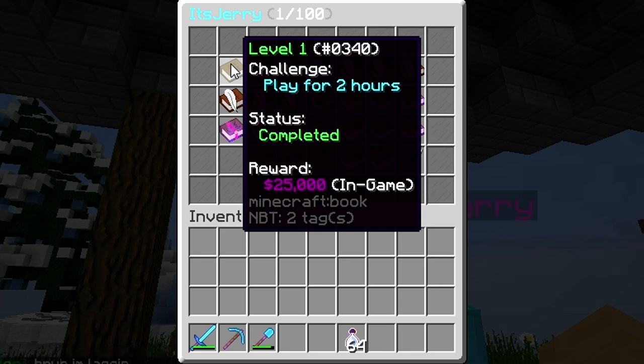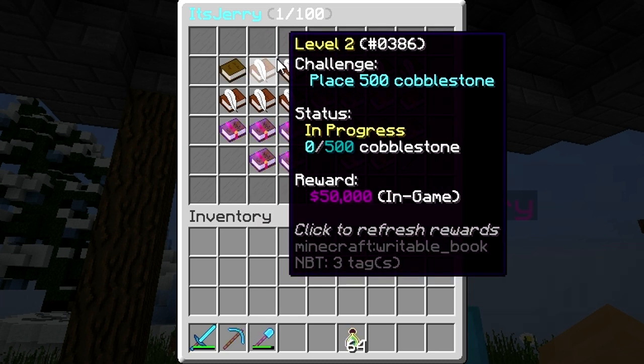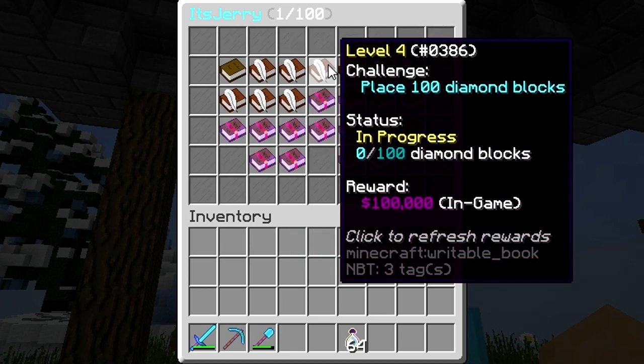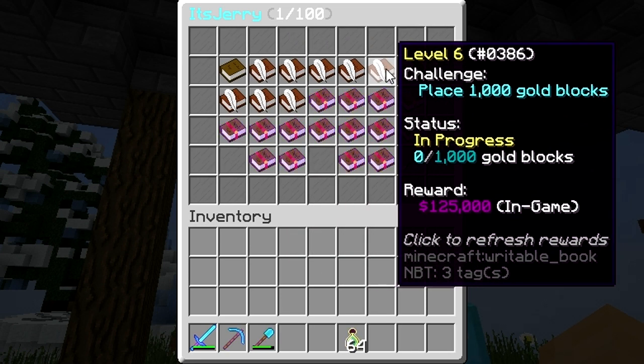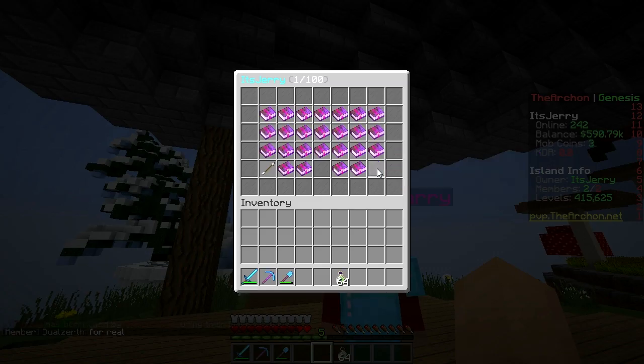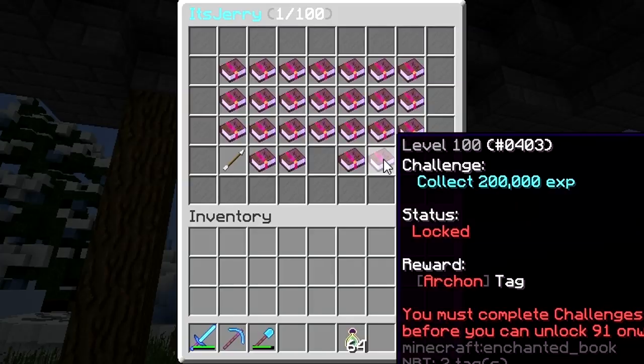The first challenge is play for 2 hours and you get $25,000. Level 2: place 500 cobblestone and you get $50,000. The third: collect 10,000 XP, place 100 diamond blocks, buy 5 legendary enchants, place 1,000 gold blocks — and so on. There are hundreds in total. The last one is collect 200,000 XP and you get the Archon tag.